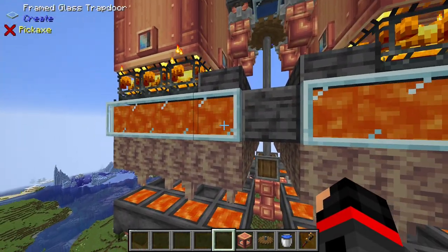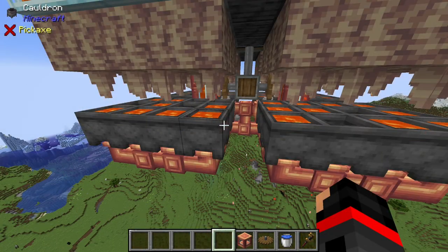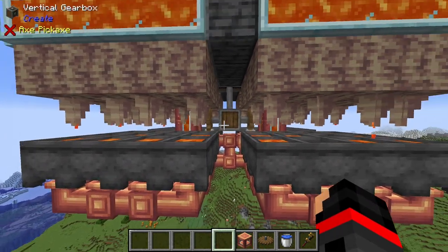Traveling further down, the lava generation method is the dripstone block with the lava on top. The ratio I'm going with is four cauldrons for every three blaze burners, and that seems to be able to keep up just fine.